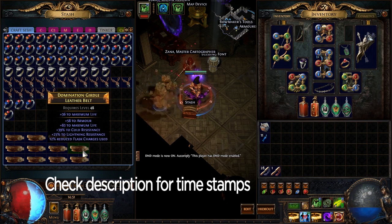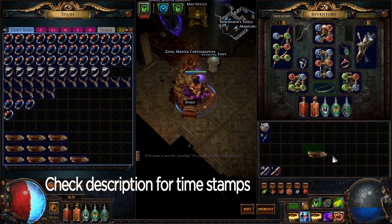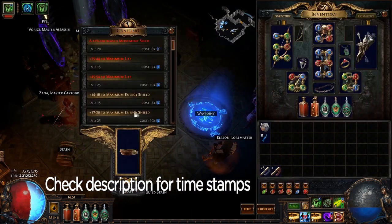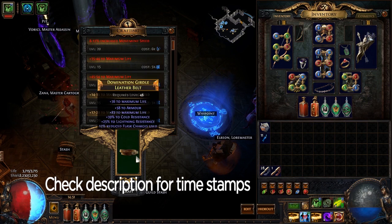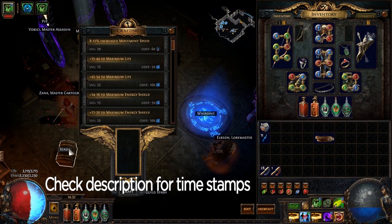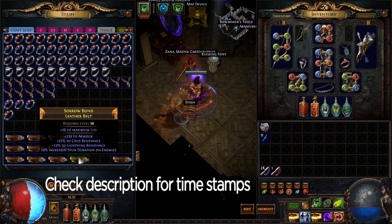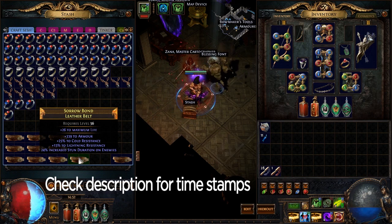This belt is actually pretty good — 12% reduced flask charges used is a pretty popular mod. Both armor and life is a prefix, and reduced flask charges used is actually a suffix. So we have: reduced flask charges used, two decent resist rolls, a good life roll, and it's on the right base as well. That is actually worth a fair amount. We'll put that to the side to price check it a little bit later. This next one is not good — it's lacking a life or ES roll.